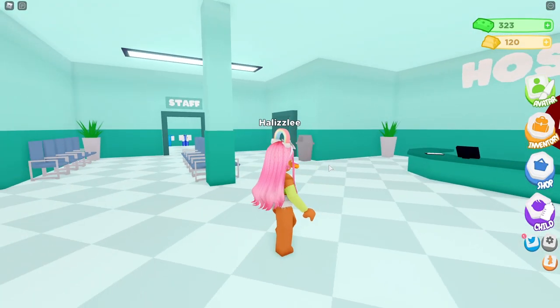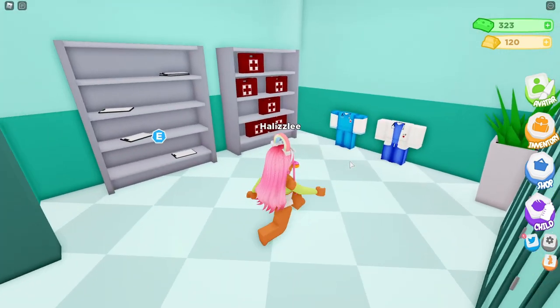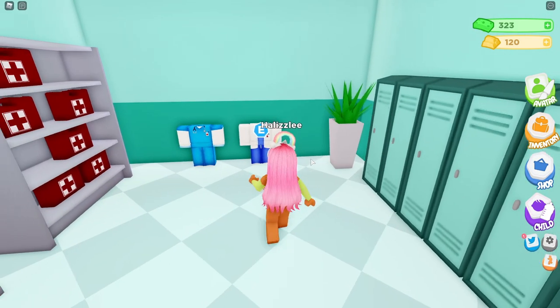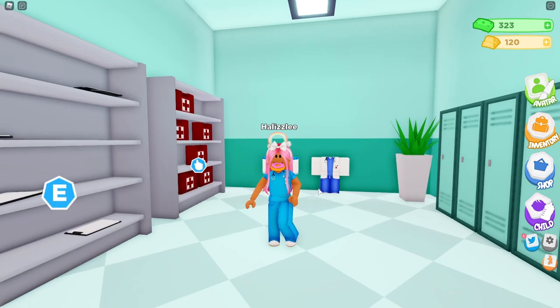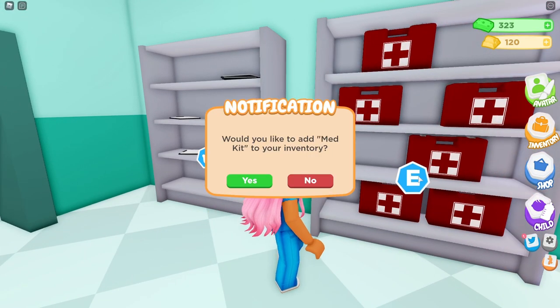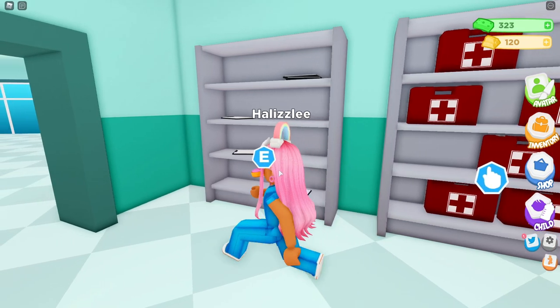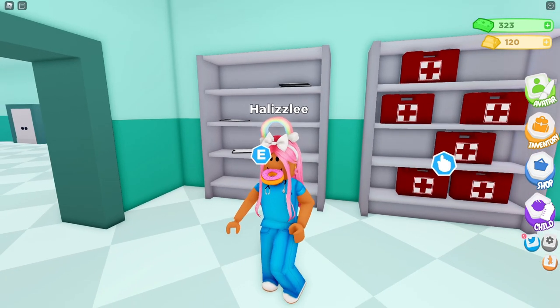All right, so we're in the hospital and I see some little mannequins down here. It says staff, so maybe this is where people find their outfits. All right, so we can be a doctor or we can be a nurse. I'm going to be a nurse because this is like my boyfriend's dream job. Let's get some items — would you like to add a med kit to your inventory? Yes! I hope these don't cost anything. Yes, I'd also like to add the clipboard. I don't think these things cost anything at all.